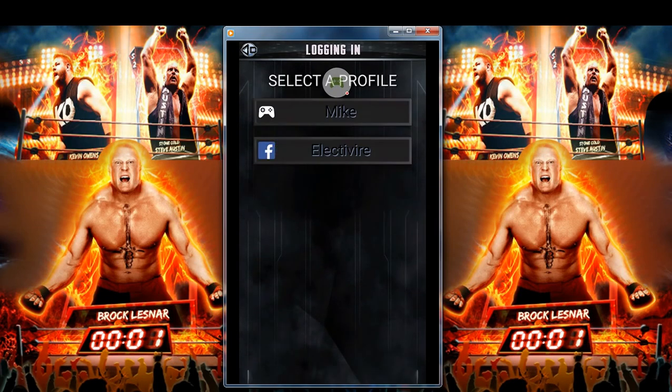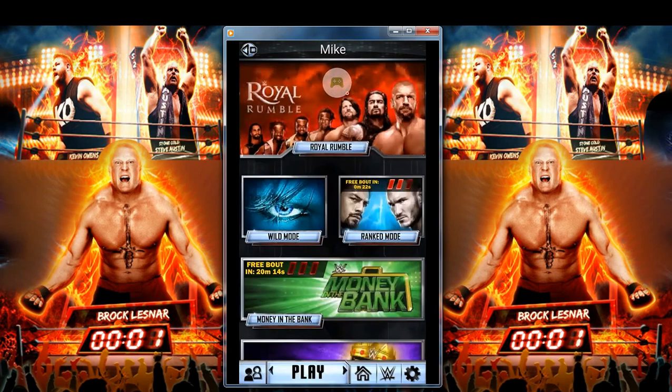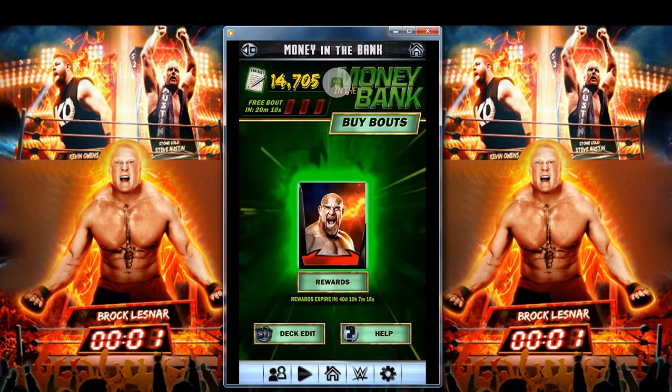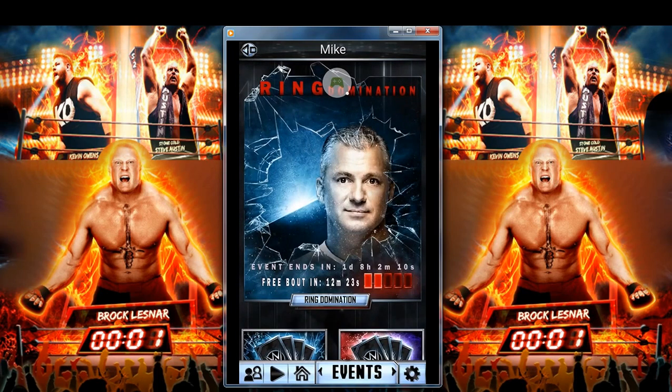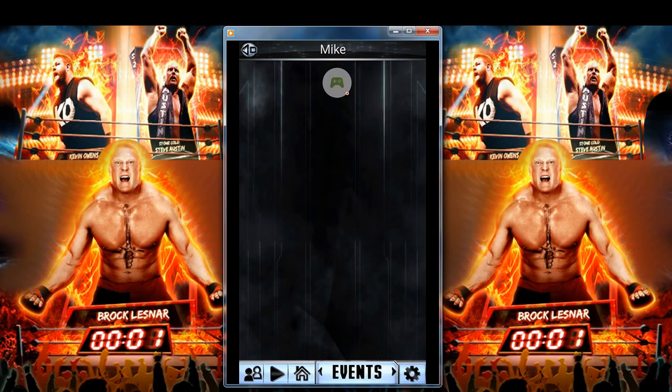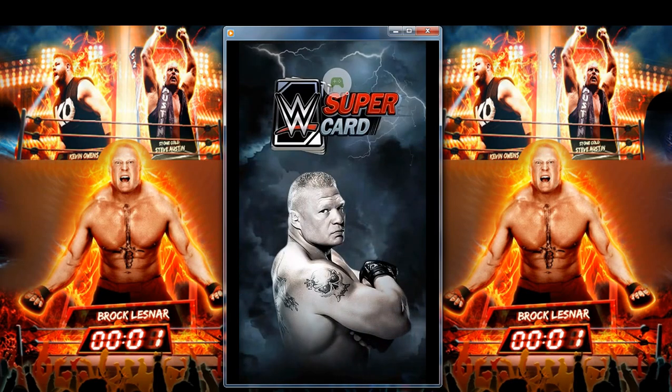Jumping over to my main account — let's see how we're doing here. I have about 14 or almost 15,000 contracts, so we are on our way to getting that Goldberg card as well. I'm not sure if we're going to need it for the Ring Domination. As you can see, we're on the Austin Aries card.